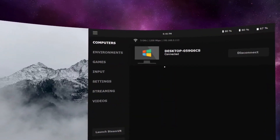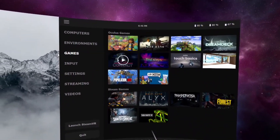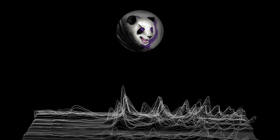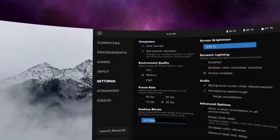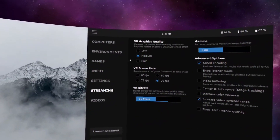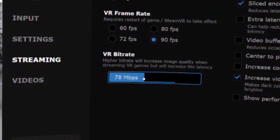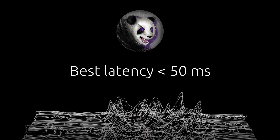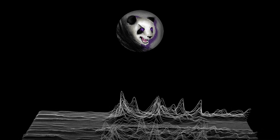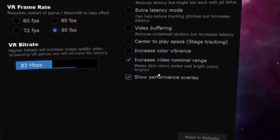Step seven: to play a game, always open it from the Games tab of Virtual Desktop. Opening games from other sources can cause issues, so always start from this tab when possible. Step eight: once you have a game open, play around with the settings to get the best performance. Check the Microphone Pass-Through setting so other people can hear you in-game. I recommend setting VR graphics quality to medium and then adjusting the bitrate until you get a good balance of low latency and good visuals. Any latency below 50 milliseconds will work — I usually get around 30 to 40 milliseconds. You can monitor latency in the desktop streamer app or via the performance overlay in the streaming tab of Virtual Desktop.